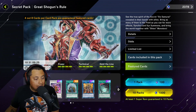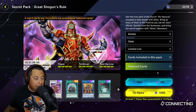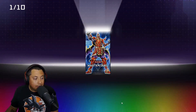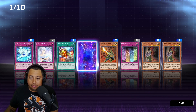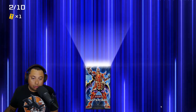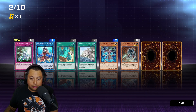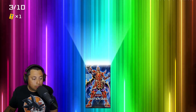Make sure to slap that like button for good luck because I definitely need it in these pack openings. Sometimes I feel like I do absolutely terribly, but we see a lot of things that could possibly go good. Okay, something that I don't need — maybe I could just craft something with it. We're gonna keep it rolling... okay, this is a trash pack. Let's get another Ultra Rare, come on!